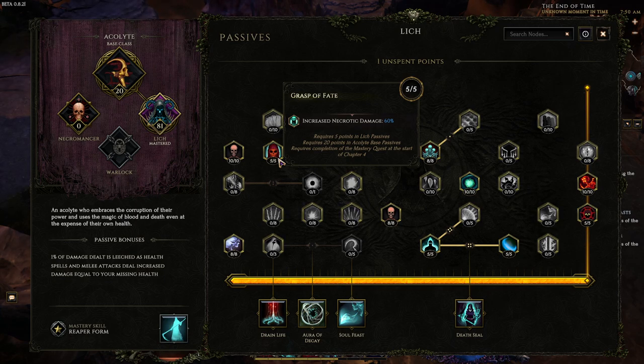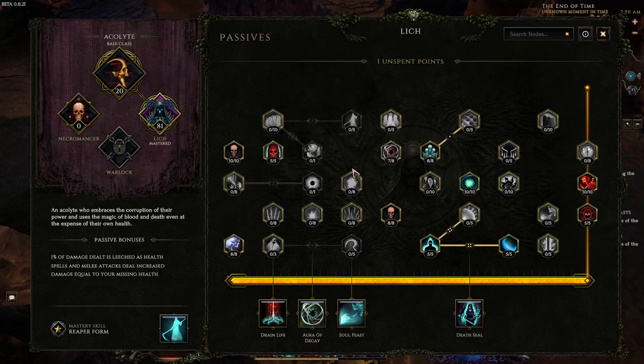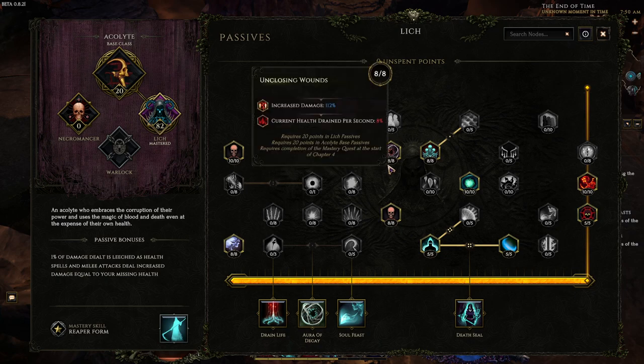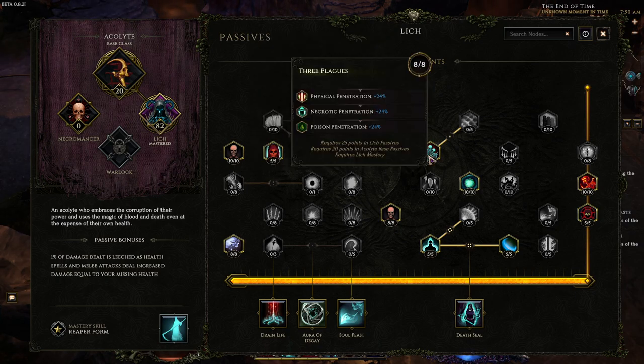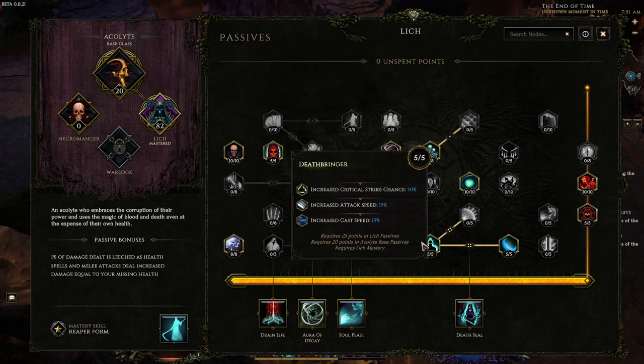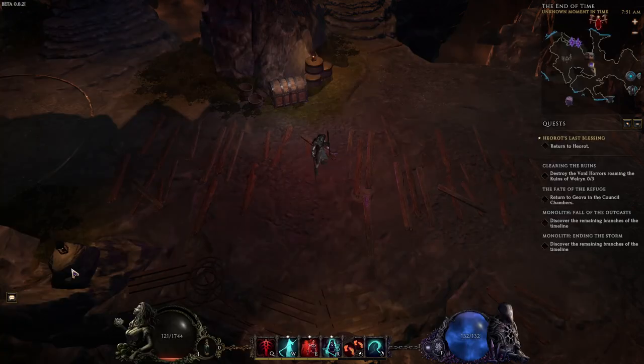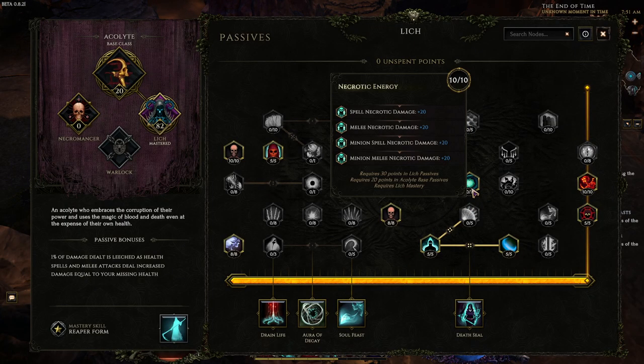5 points into Grasp of Fate because all of our damage is Necrotic, which is very convenient. 8 points into Crippling Insight for 16 flat Intelligence — insanely strong. Closing Wounds for 112% increased damage. 8 points into Three Plagues for Necrotic Penetration — this was actually nerfed recently, used to be able to get up to 30%, but it's fine, very small nerf. 5 points into Deathbringer for increased attack speed and crit chance, very strong for us. Global Crit Multi from this lets us get up to 300% Crit Multi very easily.